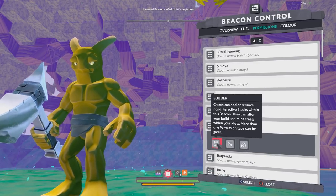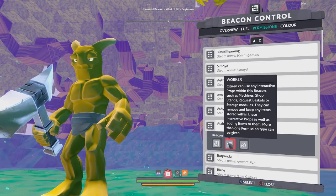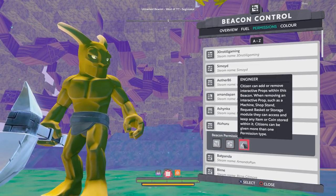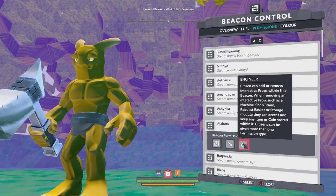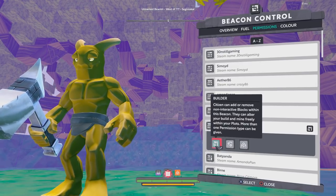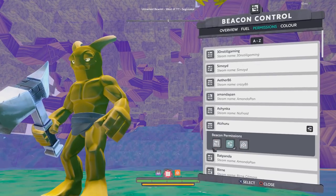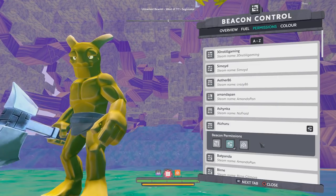Over here is the permissions tab. This allows you to add permissions for any of your friends. I can make a friend a builder, which allows them to place and remove basic blocks. I can make them a worker, which allows them to access storage and craft with crafting machines — however, with this permission they cannot remove interactable blocks like storage machines. Then there's engineer, which allows citizens to place and remove interactable blocks such as crafting machines. The UI gives a warning that if you give somebody permissions they could walk off with your stuff or damage your build, so keep that in mind.